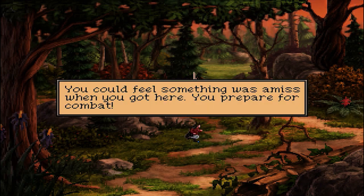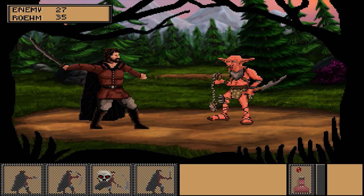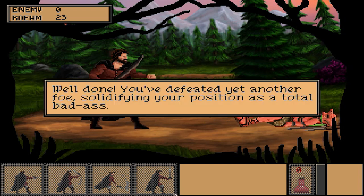You could feel something was amiss when you got here. You prepare for combat. Combat works with kind of three-second intervals to perform actions. You have your basic stab, slash, hack, and block to choose from. I assume the combinations are kind of a rock-paper-scissors, which is pretty cool — some of the attacks I used actually missed. It's a nice little system. Breaks it up because it's not forever; you actually do have to move within a set amount of time. I really, really enjoyed this game. Well done — you've defeated yet another foe, solidifying your position as a total badass.